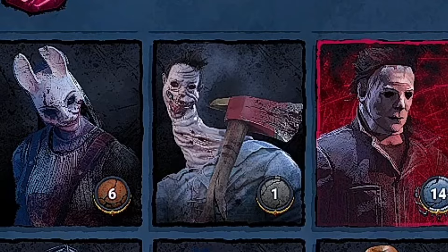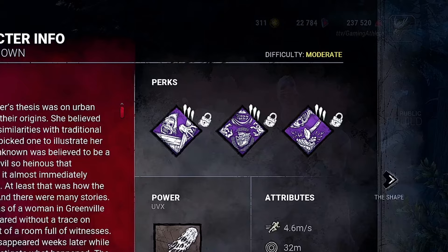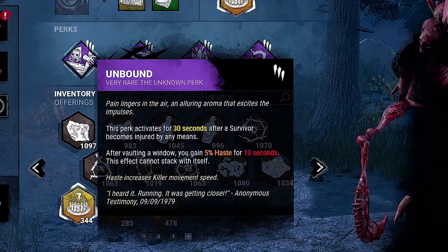Hey everyone, I hope you're doing well. In today's video, I'm going to be trying out one of the new perks from the new killer, The Unknown. This new killer is horrifying and comes with three new perks that are each very different from each other. While looking over these perks, one specifically caught my eye, which I believe would work amazing in chase builds. As you all know, chasing is my favorite playstyle in this game, and this new perk will fit into chase builds very well.